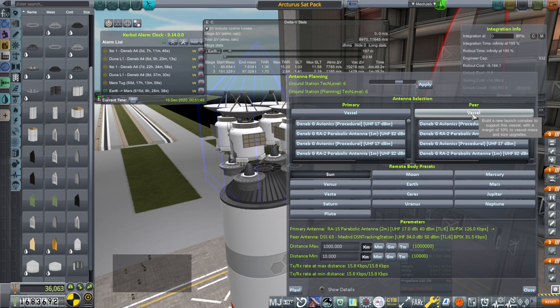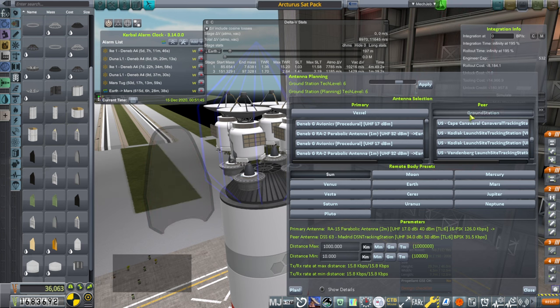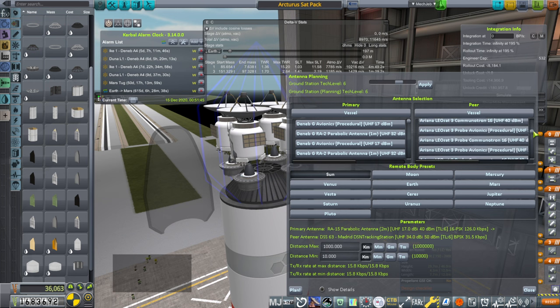In order to communicate with our probes, we need to make sure the antenna is suited for those probes. We switch the peer to 'vessel' instead of 'ground station.' Ground station is if the mission needs to communicate with the DSN — the tracking station — or it can communicate with one of our satellites in orbit. You can find the satellite in orbit you want to check, like one of these Arianna LEO-SAT-3s.